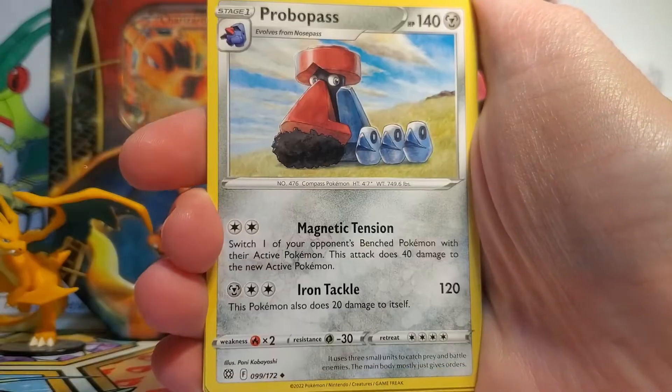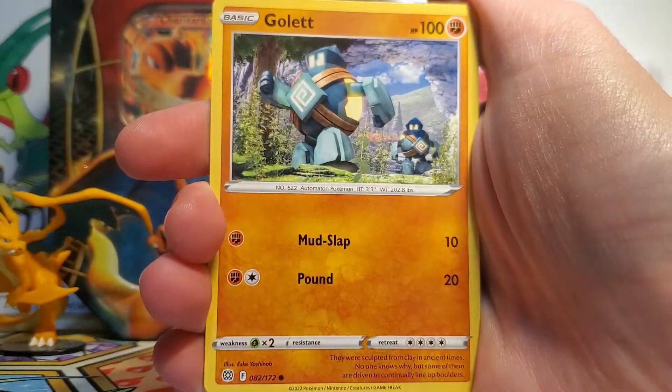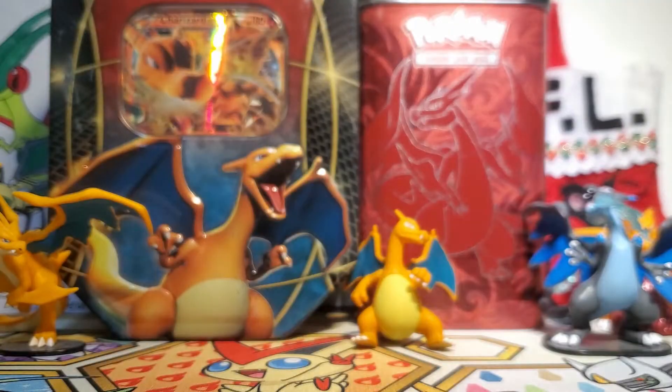So we got a Torkoal, a Double Turbo Energy, Probopass, Purloin, Milcery, Shinx, Impidimp, Golett. We got a Gabite Reverse, and then our rare is a Mothim non-holo, which is very cute. I do enjoy Mothim.